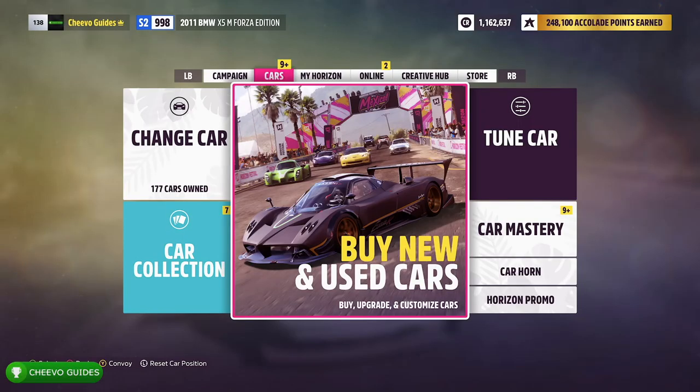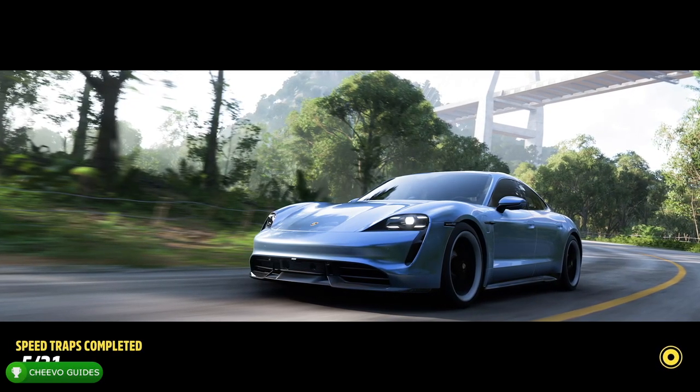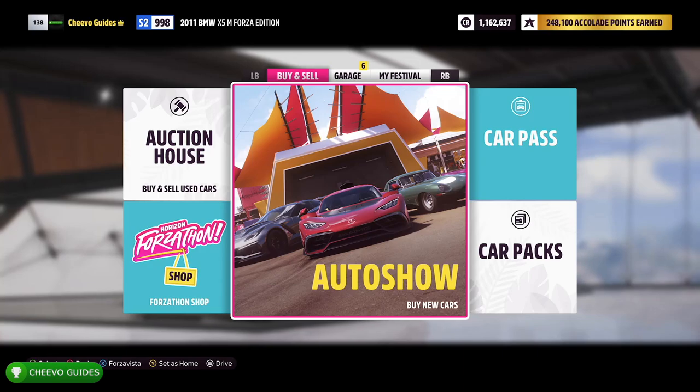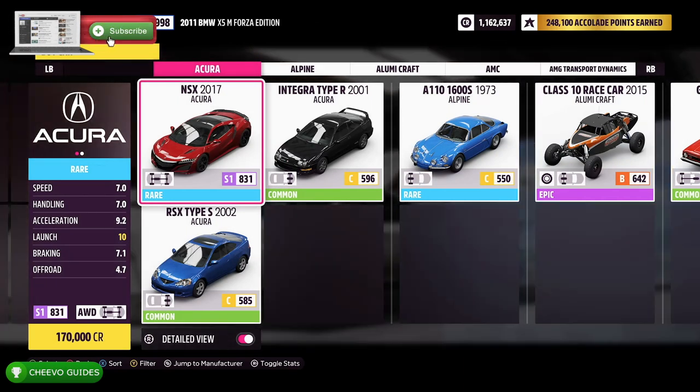What's up guys, welcome back with another achievement guide. Today we're focusing on the Ford of the Wings achievement in Forza Horizon 5. To unlock this achievement, we must earn three stars at the Eagle's Perch danger sign, and we need to do it in the Ford Supervan 3.